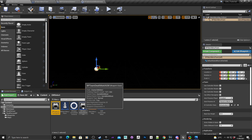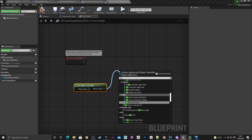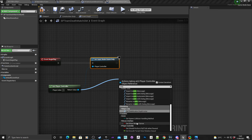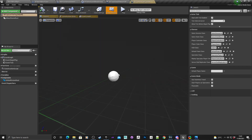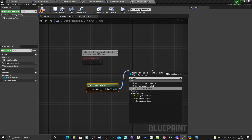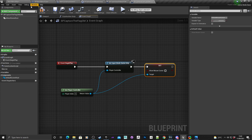To fix that, go into BP Team Deathmatch game mode, onto the event graph. Get the player controller, drag off that, and add Set Input Mode Game Only. From the player controller again, add Set Show Mouse Cursor and set it to false. Do the same in the capture the flag game mode: get player controller, Set Input Mode Game Only, Set Show Mouse Cursor to false, and hook up the executable pins.